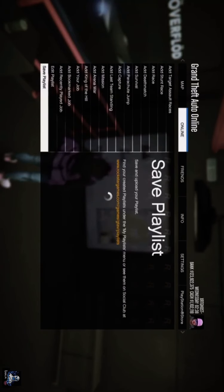All you do is click 'Save Playlist' after you've added it, name it 'auto shop' or something like that. Now if you go to 'My Playlists' and go to auto shop, you can start the playlist and start the mission and basically just play the heist without doing the setups over and over again and get 180k each time.